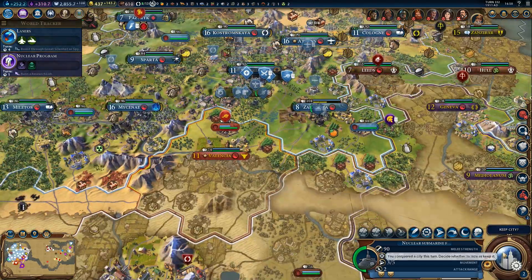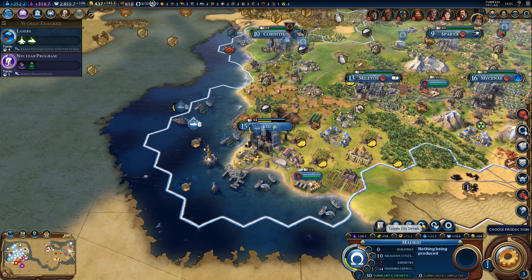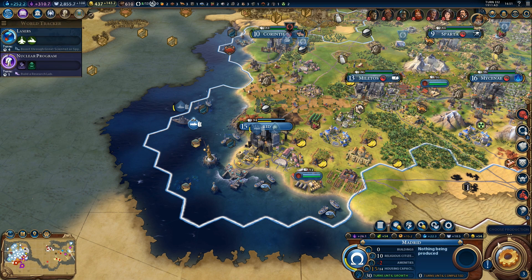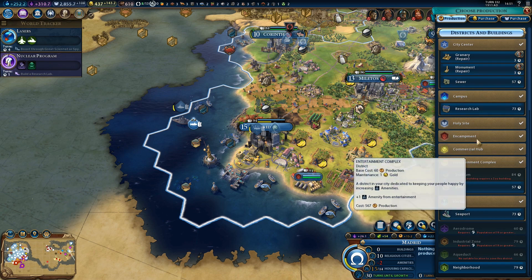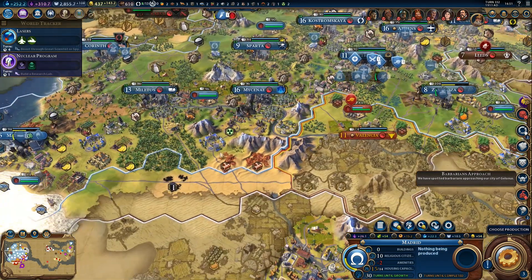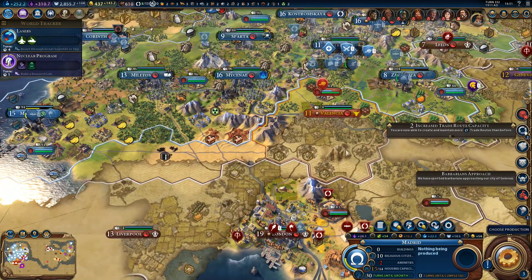Yes, we will keep the city. 15 population and 8 population. The district count doesn't seem quite correct — are they all damaged? Zero districts. It's because we need to actually finish the war first — right, that makes sense. But anyway, I'm going to make a cut here and continue in the next episode. Thanks for watching, and I'll see you next time.